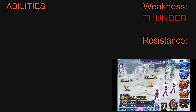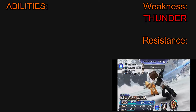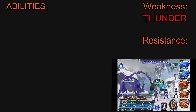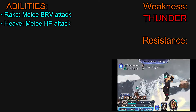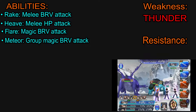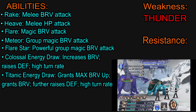We're going to start off this video as always going to be on the weaknesses, resistances and abilities of the boss. And this time we're going to be fighting the Weapon Keeper, which has a weakness to thunder elements. However, it doesn't have any resistances, which is good for us. So this is just like any other behemoth. The first ability it has is Rake, which is a melee brave attack. Heave, a melee HP attack. Flare, which is a magic brave attack. Meteor, which is a group magic brave attack. It has access to Flare Star, which is a powerful group magic brave attack.